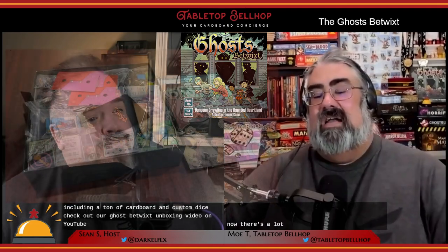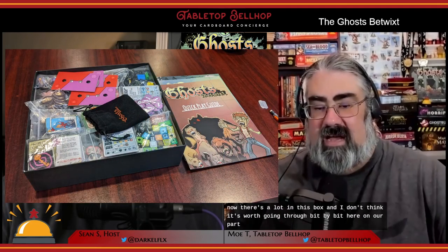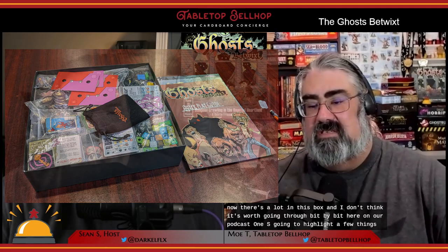There's a lot in this box and I don't think it's worth going through bit by bit here on our podcast, so I'm just going to highlight a few things that stuck out. The game features three different books that you'll be swapping between a lot during play: one is a learn-to-play book, the next is a reference book, and the last is the adventure book. Sadly these are not the best written books out there, but more about that when we get to our thoughts.